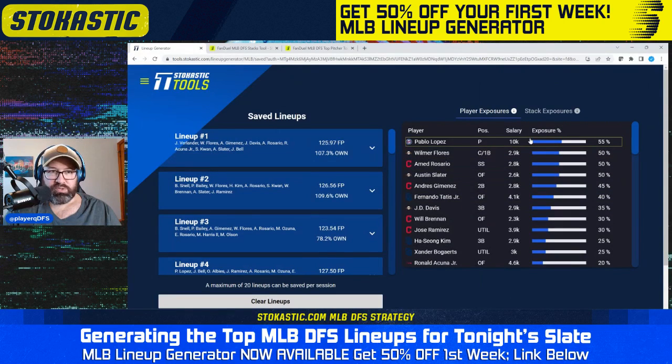After the first 20 FanDuel lineups — similar to DraftKings — Pablo Lopez is our most exposed player at 55%. Then Wilmer Flores, Ahmed Rosario, and Austin Slater all at 50%. Then we drop down to 45% for Jimenez. We spread out fairly well. Again a lot of Guardians and Giants near the top. We have some pods on FanDuel as well. Pablo Lopez is the highest owned pitcher. You might want to spread it out a little more to mitigate risk, but it's probably spread out enough for 20 lineups. I wouldn't want this kind of exposure doing 150 lineups, but for 20 lineups I don't mind being a little more concentrated. I think I'd probably be okay with this level of concentration.